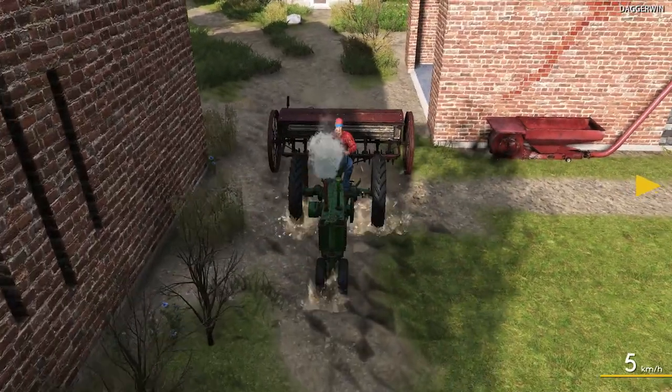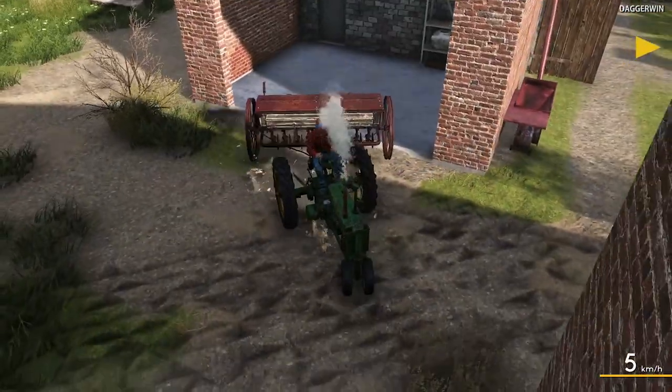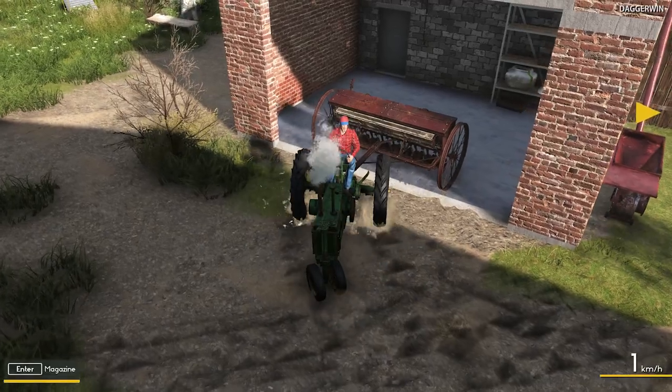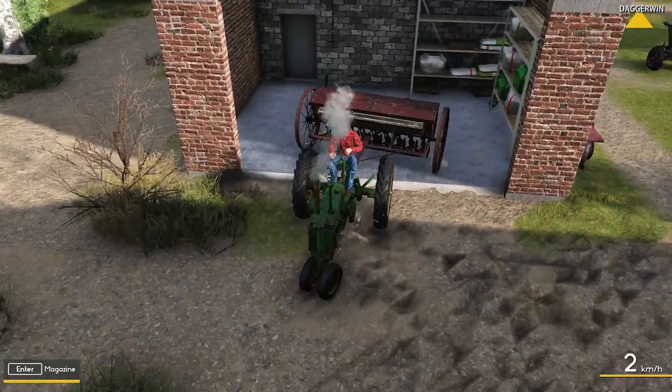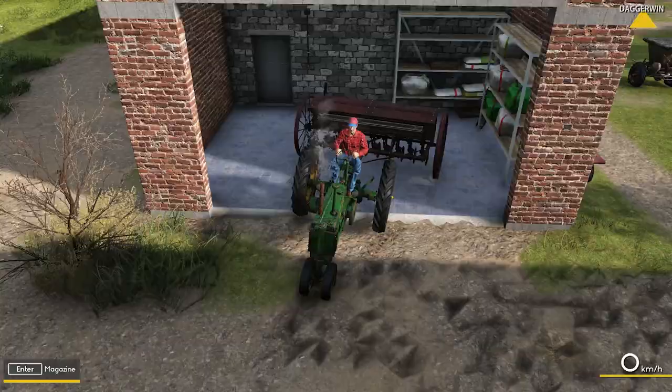It's a tough thing to reverse too. Just trying to get up the incline there. There we go. It says magazine. You can... oh, we've got some wheat already — that's me getting excited. I jumble my words when I get excited. So we can actually plant the wheat as soon as we have cultivated the fields.